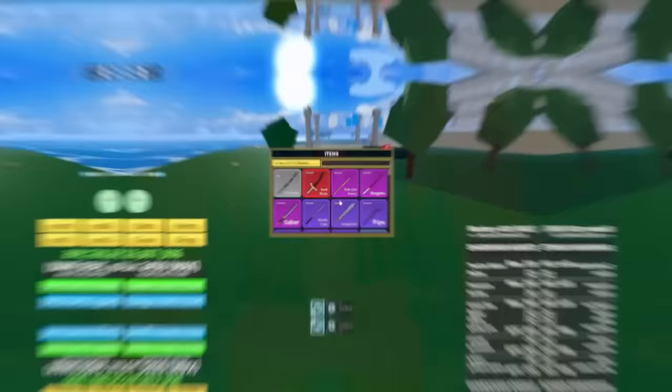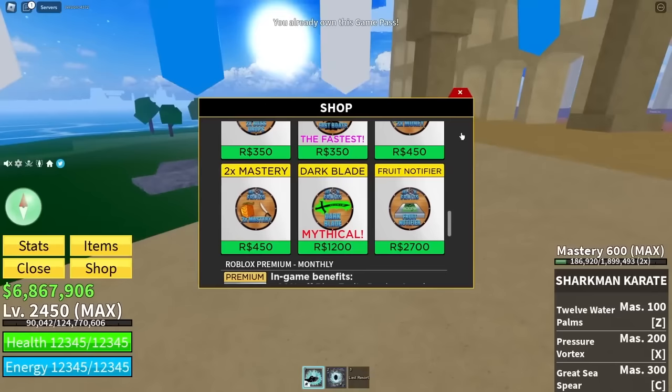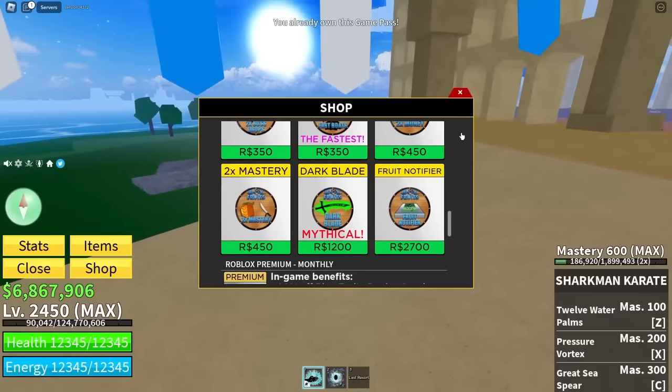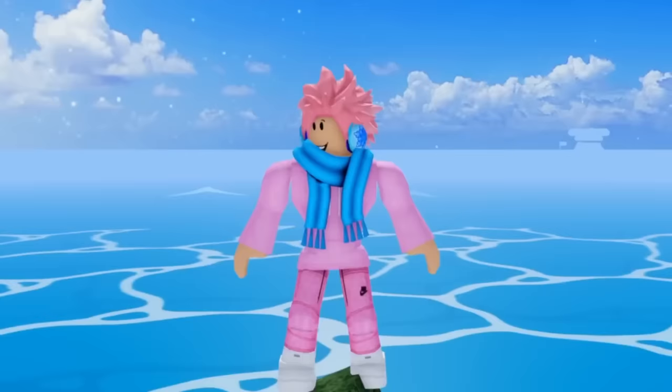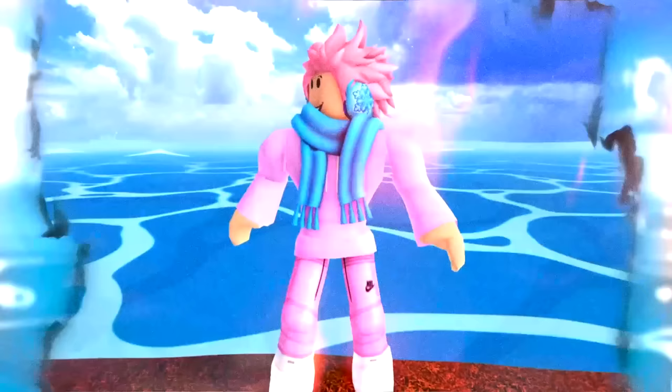Next up, another pretty minor difference: back in the day, there weren't as many game passes as there are today. One of those missing game passes was the Fruit Notifier. For players that spend Robux, you know how useful this is — it almost guarantees you get the fruit that spawns in. When this game pass didn't exist, each player would have to manually track down the fruit that spawned in. Since I have the fruit notifier it would be a pretty big difference, but I have almost all the good fruits anyway.